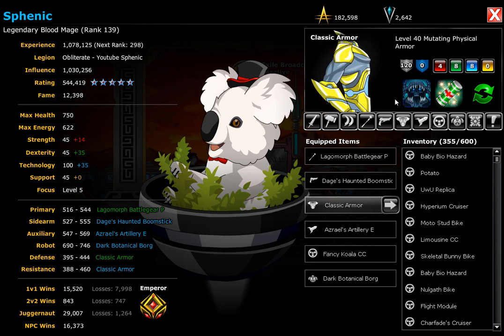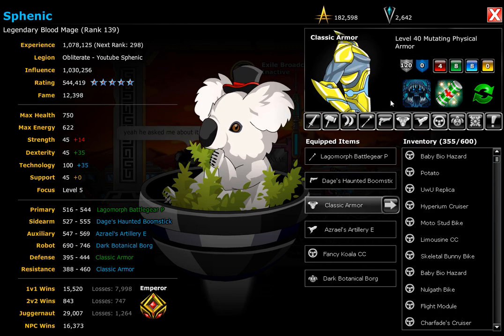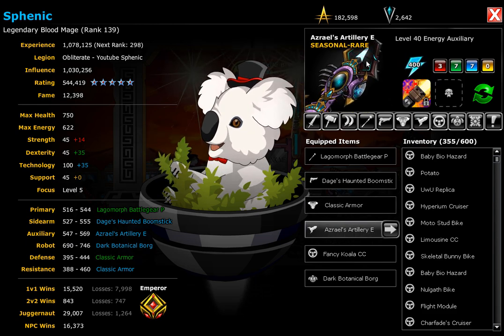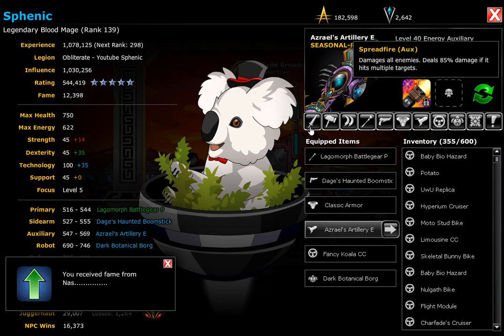Classic armor. I have the eternal enhance, which improves all my stats — that's a big bonus. And a health booster in case I need that extra health, which usually I don't. And for my auxiliary I'm using the Azerol's Artillery E, which also hits multiple targets, so that helps.